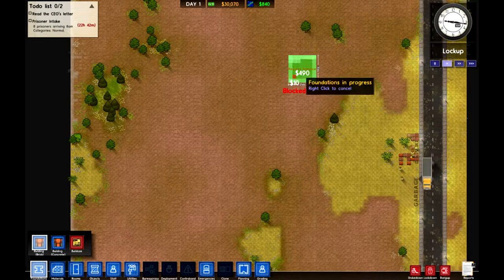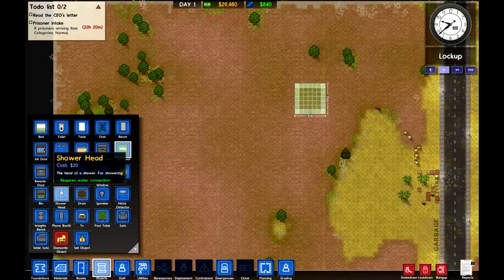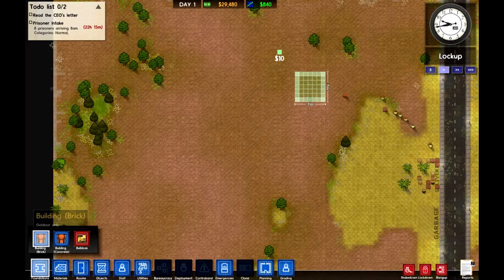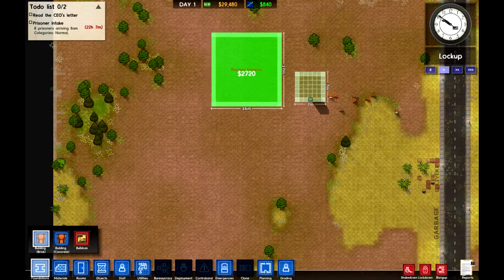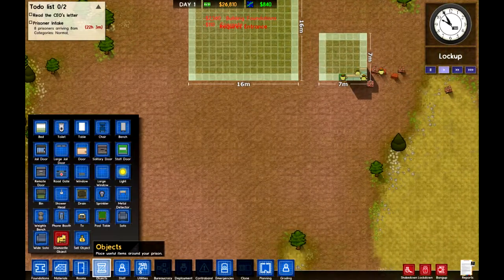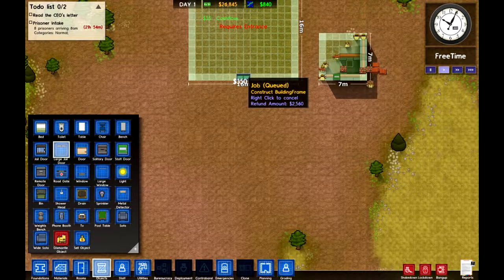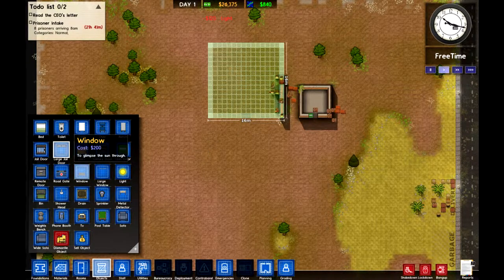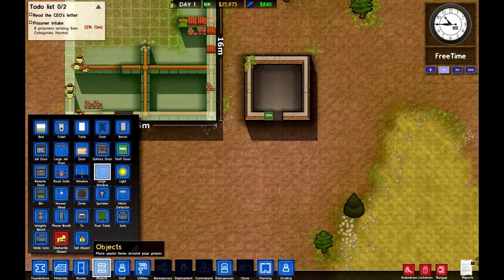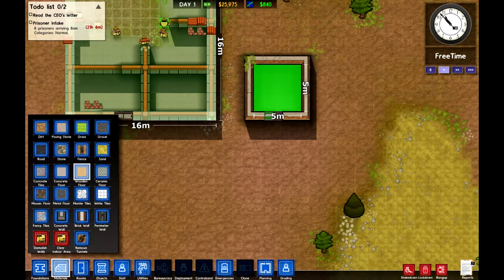Not going to make it too massive since we haven't got a huge budget, but in time we shall make more money and build much bigger stuff. Next, building a jailhouse — a big old room to stick all my criminals in. We'll not have it connected to the warden because we don't want him to get murdered in his sleep. We'll do it 16 by 16 — seems reasonable. It requires an entrance, and this one needs a jail door or a large jail door. I'm going to treat the warden to a nice bit of wood flooring. You're welcome, warden.